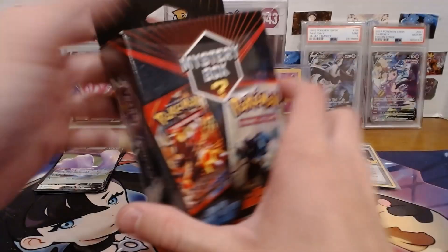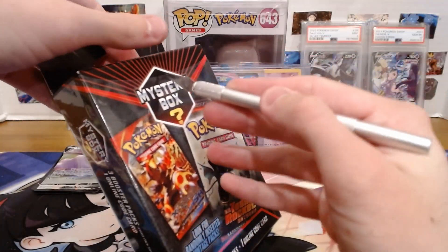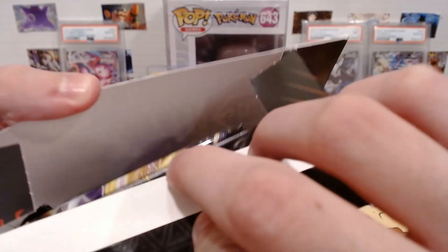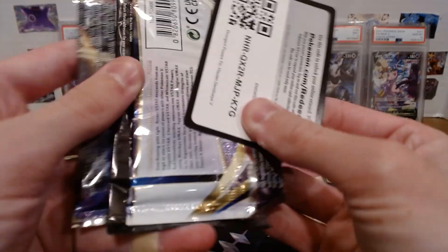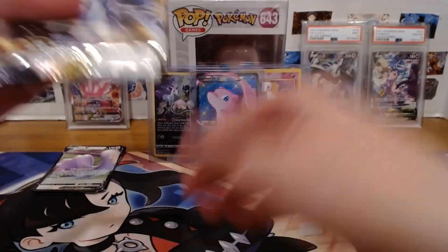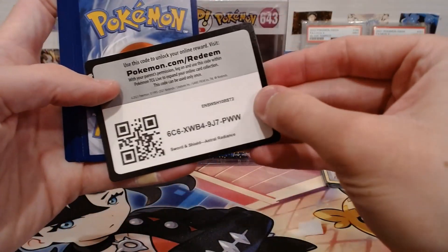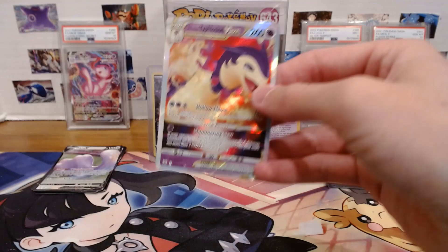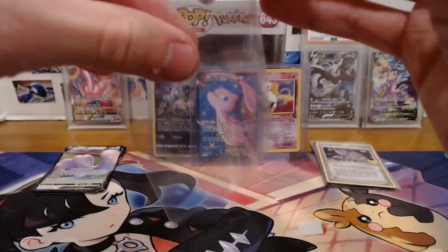Now let's get this final mystery box. No — we have Brilliant Stars in there. You know what? I'm just going to do what I said and set it aside. I'm not going to open it. Astral Radiance — oh, I see something good back there. Hisuian Typhlosion V-Star — there we go! That's pretty good, that is another V-Star. Doing pretty good on V-Stars today.